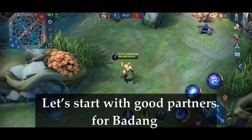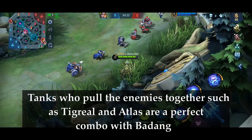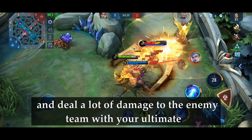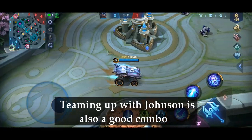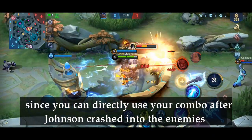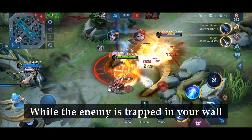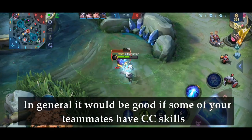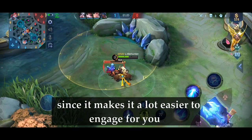Let's start with good partners for Badang. Tanks who pull the enemies together, such as Tigreal and Atlas, are a perfect combo with Badang — after they pull the enemies together, you can hit them with your second skill and deal a lot of damage to the enemy team with your ultimate. Teaming up with Johnson is also a good combo, since you can directly use your combo after Johnson crashes into the enemies. Faramis is a good teammate too — while the enemy is trapped in your wall, he can use his ultimate to kill the enemies. In general, teammates with CC skills make it a lot easier for you to engage.